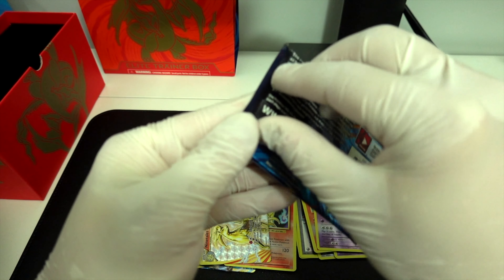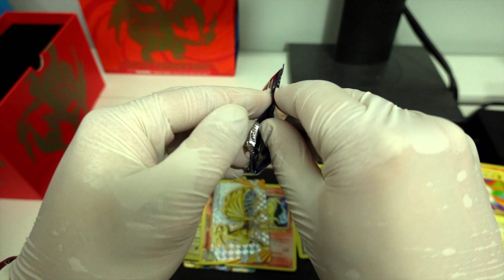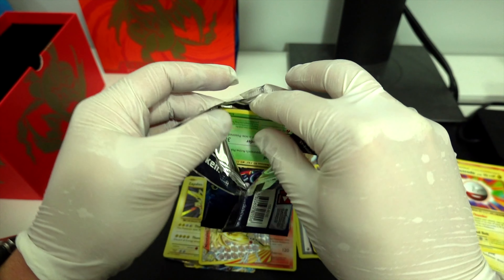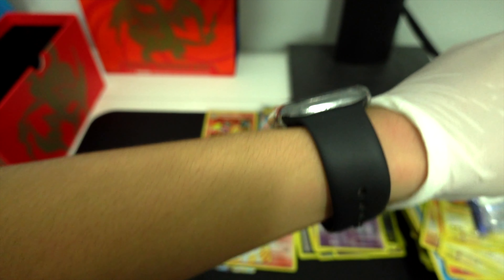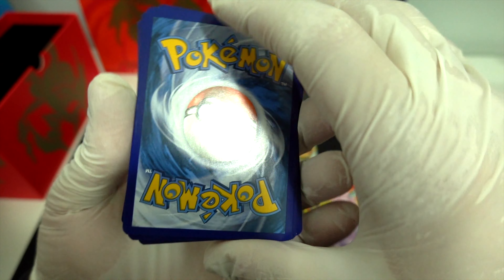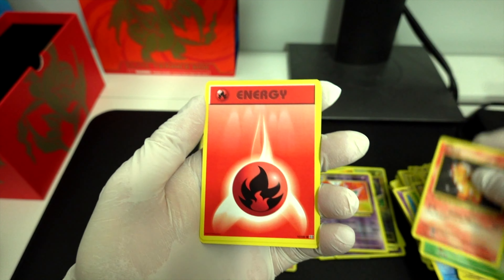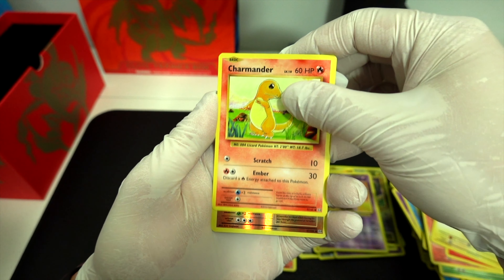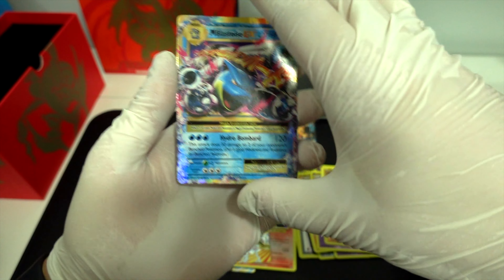Last pack — hopefully maybe another Charizard. Hunter. Energy Retrieval. Kakuna. Drowzee. Vulpix. Fire Energy. Voltorb. Oh man, Charmander. Onyx. And a Blastoise EX. Not bad.